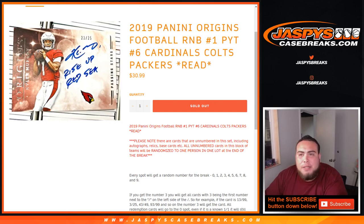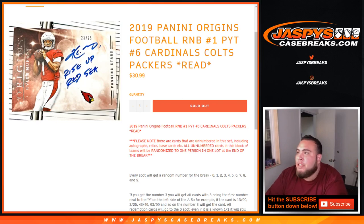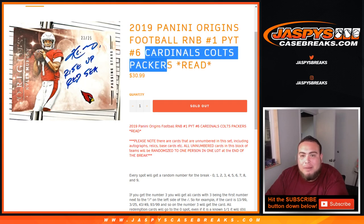What's up everybody, Jason here for JaspiesCaseBreaks.com doing a quick pick your team number block for 2019 Panini Origins Football. Pick your team number 6. This is for the Cardinals, Colts, and Packers.